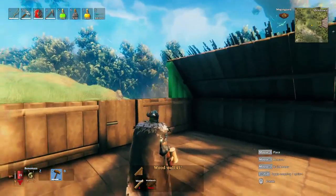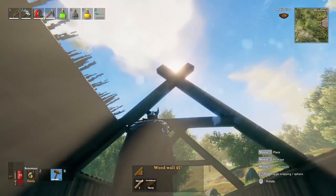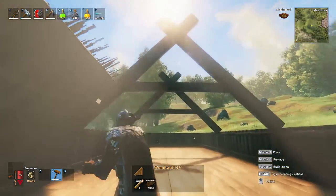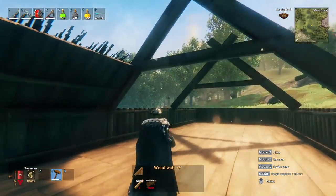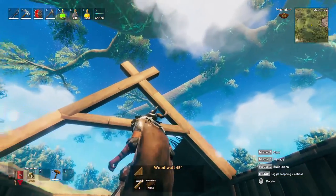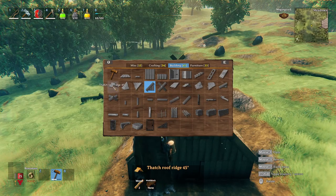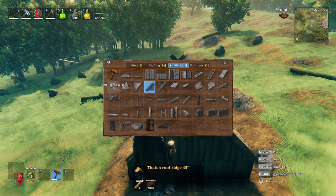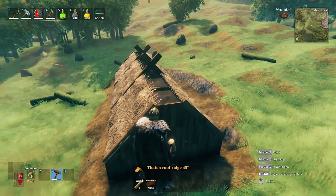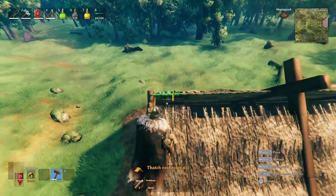Then we'll put a full wall there and build our way up. These we're going to leave open — that's kind of the point of the look. We're going to do this all the way across, all the way up. I'm just finishing up the roof here, taking these 45 ridges and trying to align them with the other pieces.